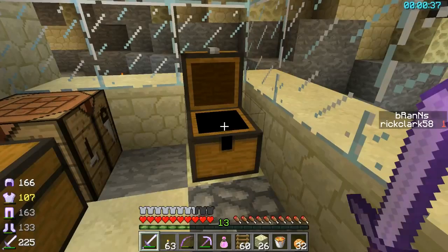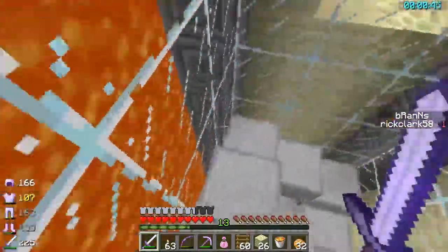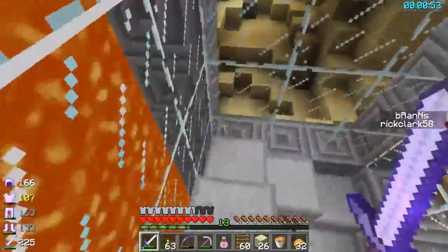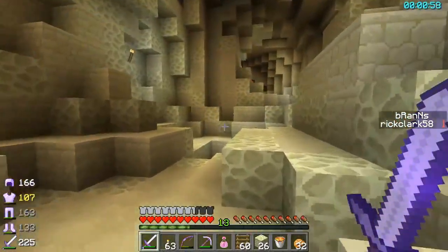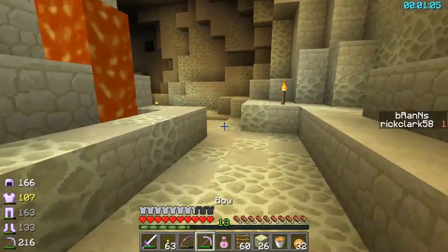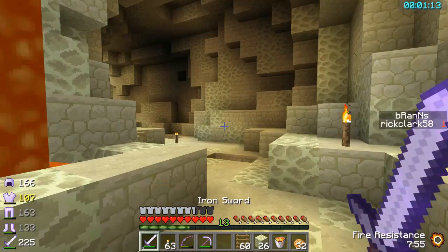I've got a bucket of lava that I'm going to pour down that nasty old hole over there to light it up because it's so dark down there. We're going to have to go down there because that's where the gold is, and the silverfish are coming out of that area as well — the ones that drop the magma cream. So we want to farm those guys because we're definitely going to need some more magma cream. Let me take my potion here — that gives us eight minutes of fire resist.